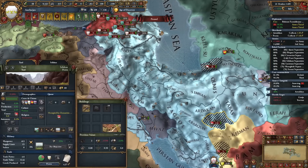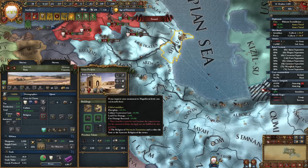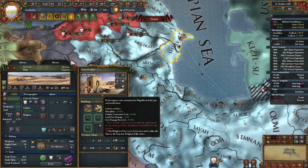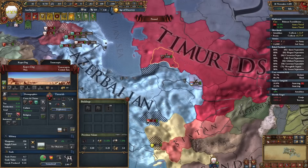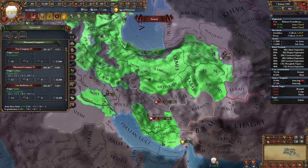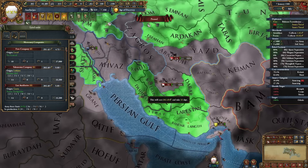We have Zoroastrian zealots here - I might actually use them. Because of course Shirvan has this insane monument that can only be upgraded if you're Zoroastrian, and it grants 10% discipline, culture conversion cost, land fire damage, and fire damage received minus 10%. Maybe we can try and convert to Zoroastrian. Transoxiana has just formed the Timurids - good job. I need mercs because there are some other rebels that are a threat.